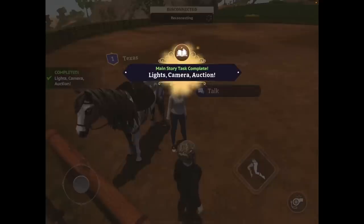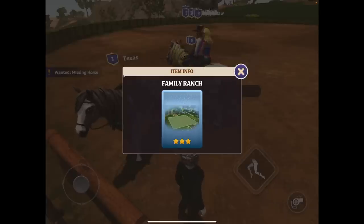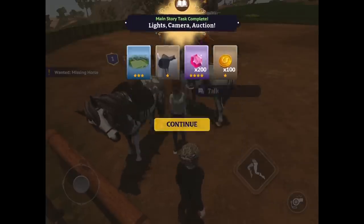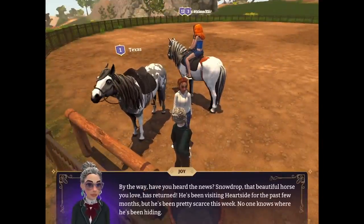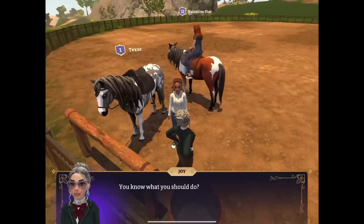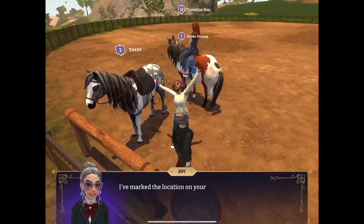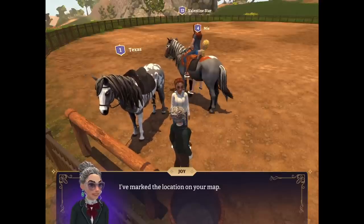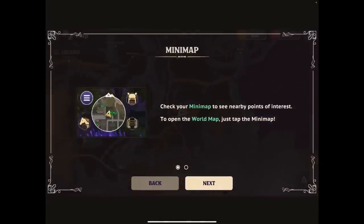Texas is awesome — I love it! 'Lights, camera, auction!' What have we got — a family ranch, a saddle, some coins. Lovely jubbly! 'By the way, have you heard the news? Snowdrop — that beautiful horse you love — has returned!' There are other horses. 'I still struggle with the memory of falling off him.' 'You know what you should do — go see Matthew at the printers, he can make some missing posters for you to put up around Heartside.' We're trying to find Snowdrop!